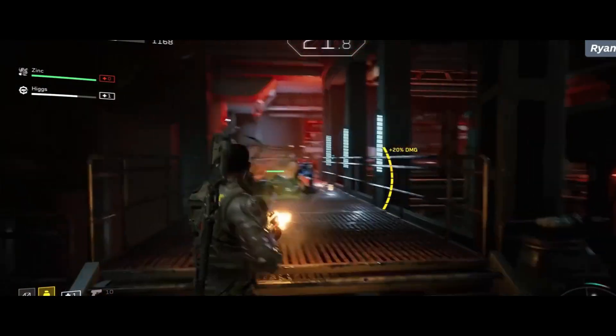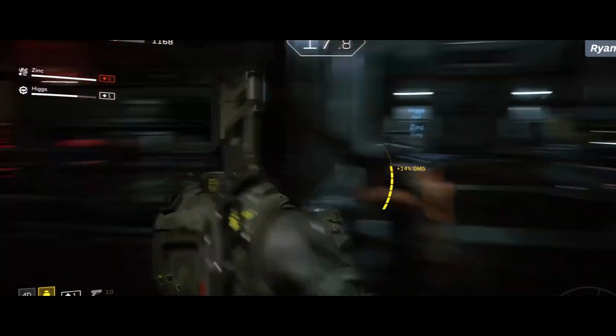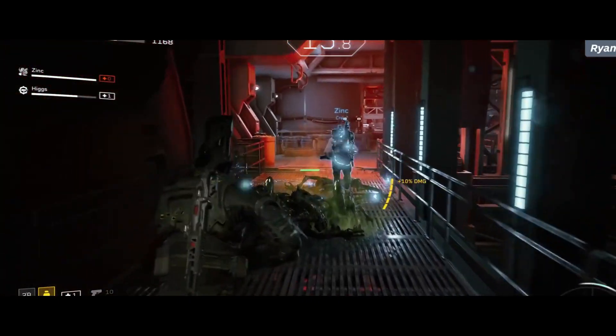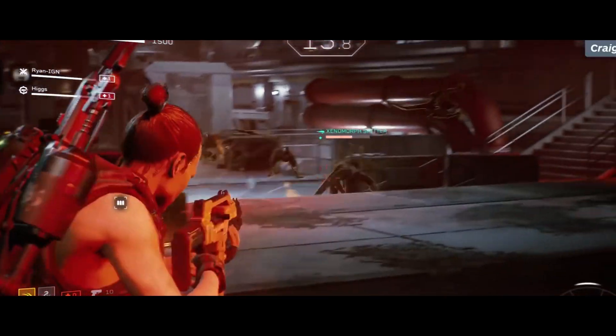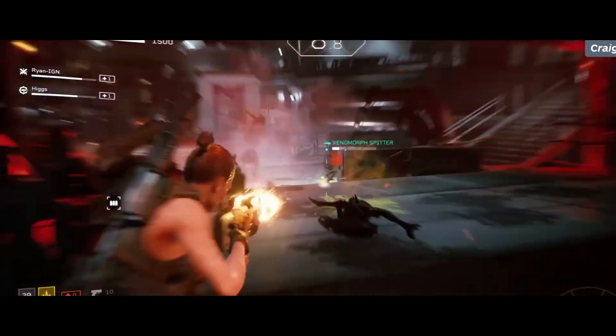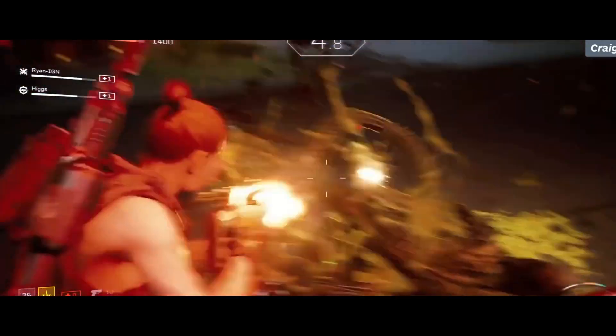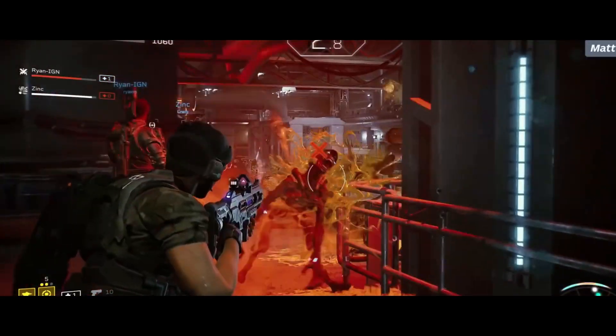Among the HUD elements visible in the game are a health meter for you and your team in the top left corner, as well as a motion tracker in the bottom right corner. There are also great animations, and huge xenomorphs that can get right in front of you and inflict a lot of damage.